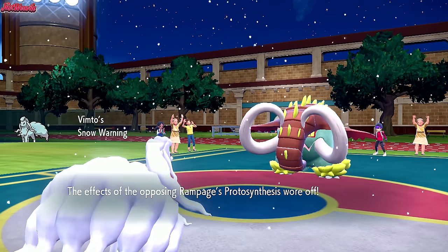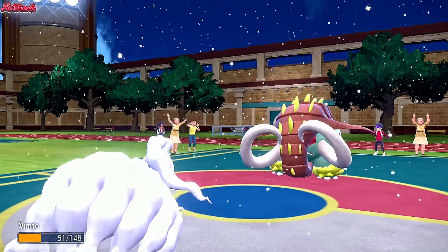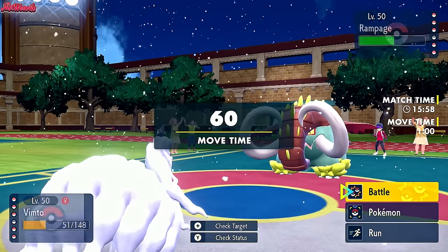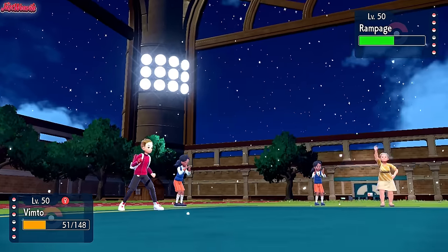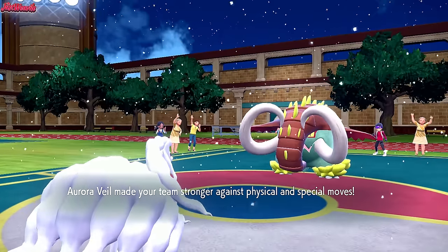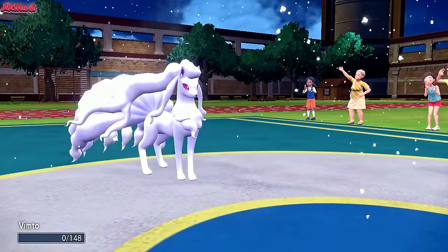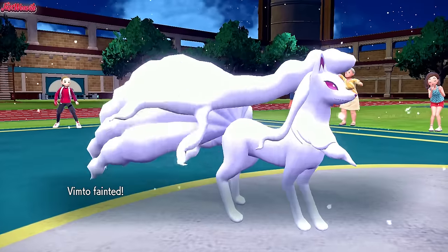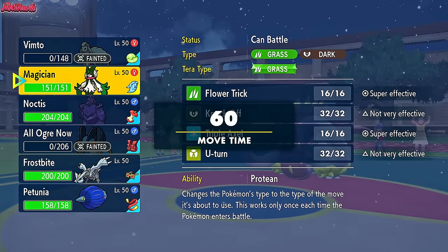Snow Warning comes through, getting rid of the sun. Protosynthesis wears off lowering their attack, and they go for a Close Combat which stings a little. We take it as they get a defense drop. Now we know Freeze Dry will KO, but I'm going to go for Aurora Veil instead because they don't have a Defogger — they have a Rapid Spinner. Aurora Veil comes through boosting our team's defenses and Special Defense, which is amazing. They go for another Close Combat and that takes out Ninetales. I'm glad I got Aurora Veil up, it's going to really help in the long run — except if that Dragapult is an Infiltrator.